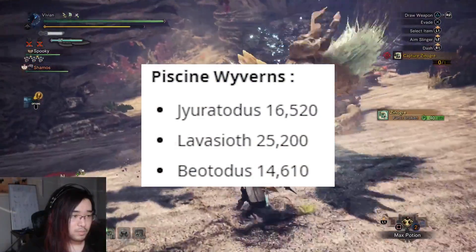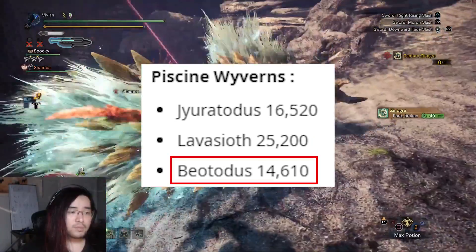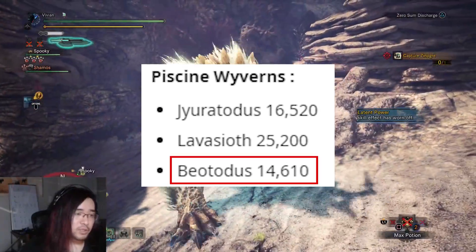As for Piscine Wyverns: Jyuratodus has 16,520. Lavasioth has 25,200. And finally, Beotodus gets 14,610.